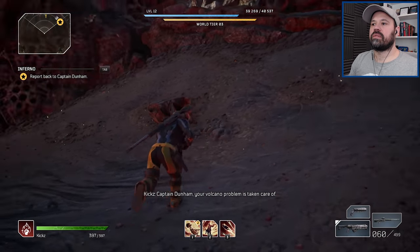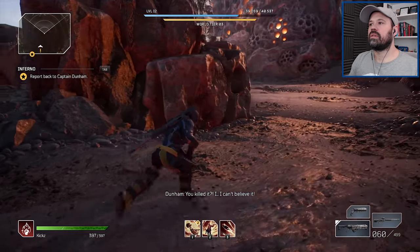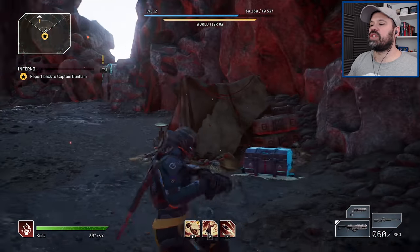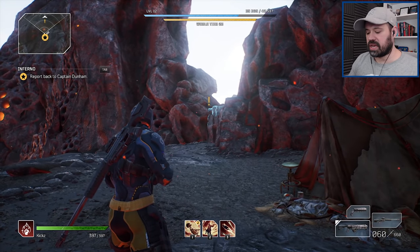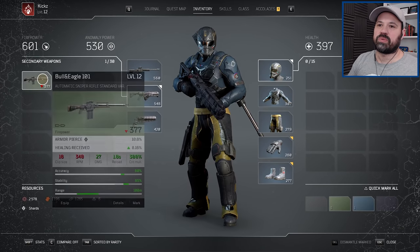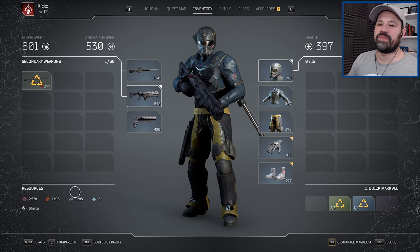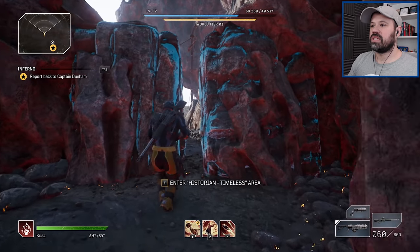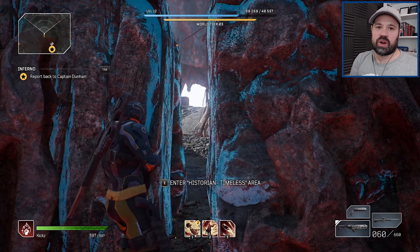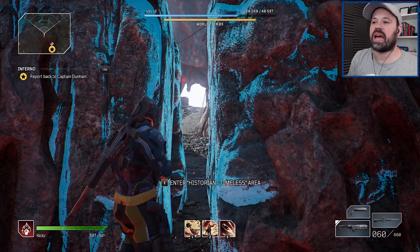Captain Dunham, your volcano problem is taken care of — I killed it! He can't believe it. He'll give the order to have the cable car ready right away. Before we return to hand in the quest we're going to do a nearby side quest. The loot probably won't be an upgrade for a little while, which is okay — we can at least get the mods from it. It's a historian mission; these get us items for our historian back at the first town, and when we hand them in we get rewards.